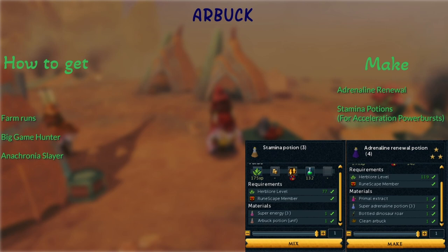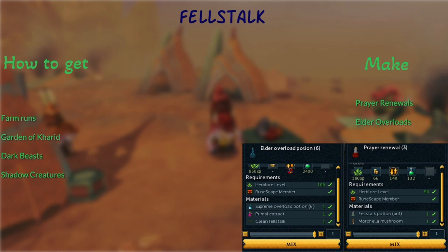Fel Stalks — Dark Beasts and Shadow Creatures are the best two sources. Make Prayer Renewals; remember the Morytania Legs 4 and being in Morytania, or Elder Overloads. Remember, this is a combination potion, so make it during the Voice of Seren in the Ithell District only. Those are all the herbs.